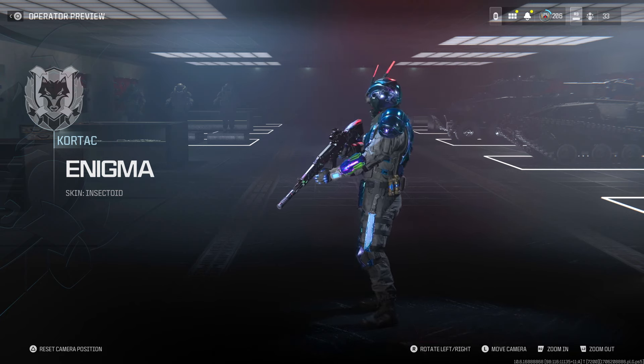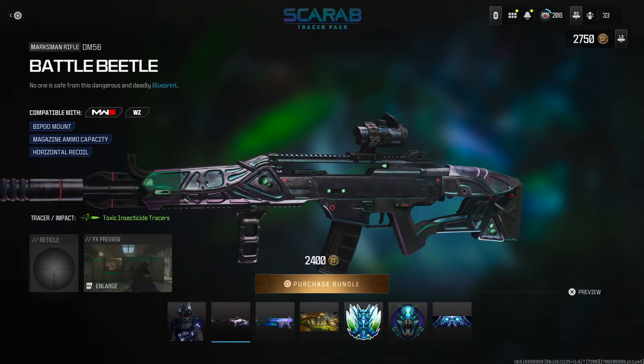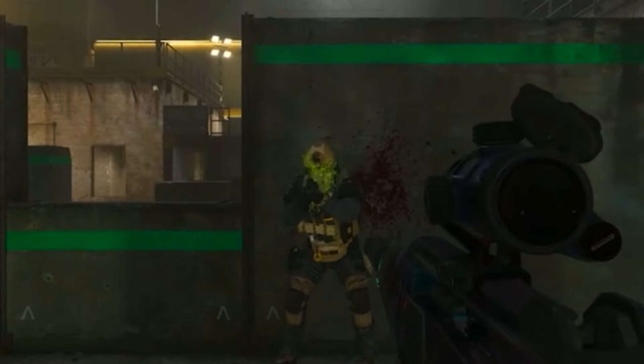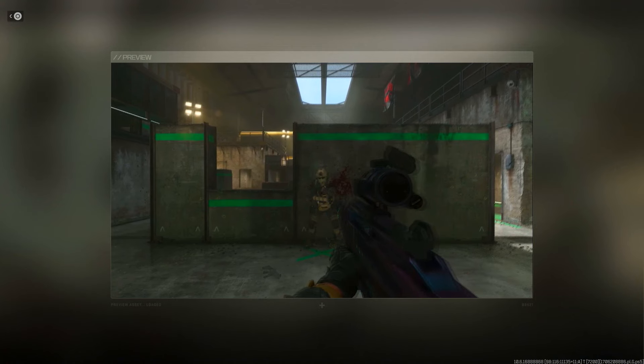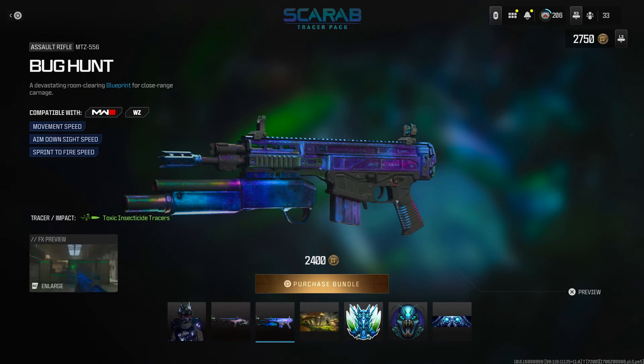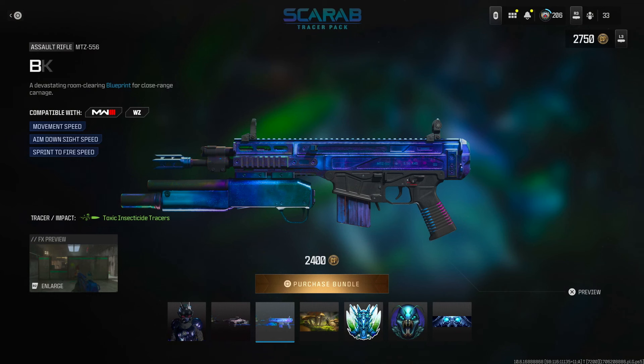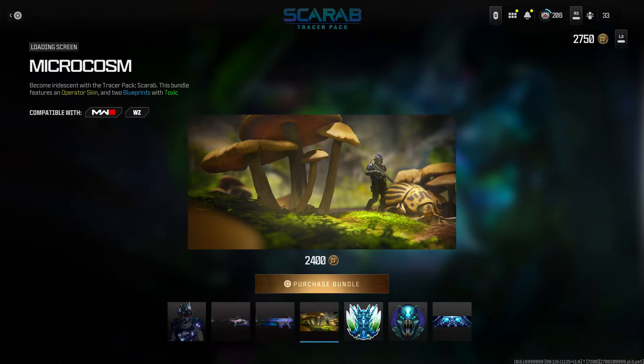It looks pretty good though, I ain't gonna lie. We also got the DM56 Battle Beetle - this kind of looks like a mastercraft a little bit. The traces look like an acid kind of tracer, blue and green. We also got the big Bug Hunt MTZ556. Hope y'all having a great day - and wow, that already looks better than the DM56.